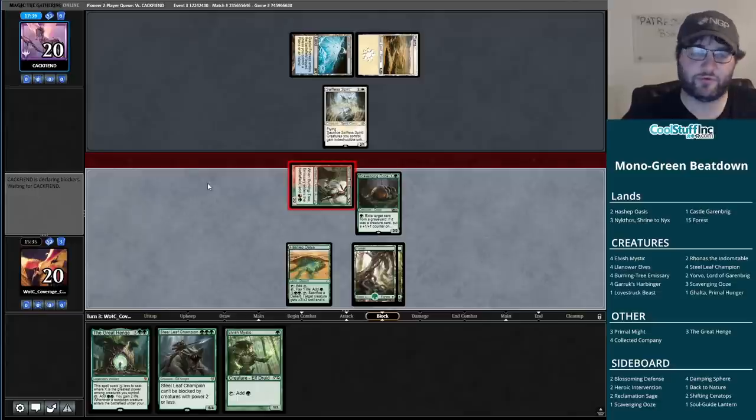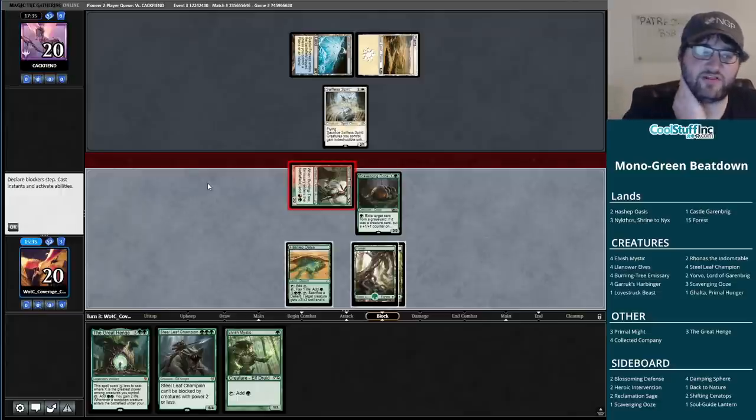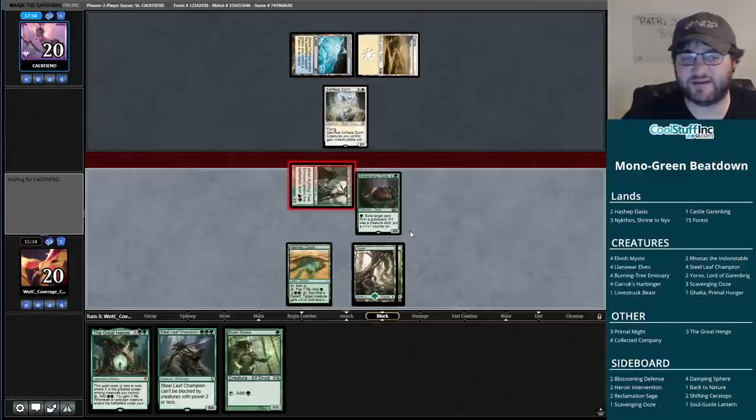That's a huge draw for us - a Steel Leaf Champion on turn three. Not only is it a card to play, it's something to do with our third turn. But perhaps more importantly, it turns on the Great Hinge in our hand which we were kind of struggling with - we weren't going to be able to cast it without something to bridge the gap. Now we get to attack a little, play Steel Leaf Champion, and if we hit land we get to play Great Hinge plus Elvish Mystic after that. It's a little slow on turn three, but if we hit land, it's insane.